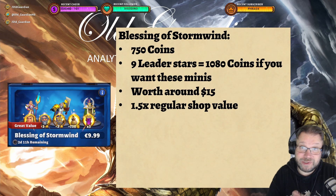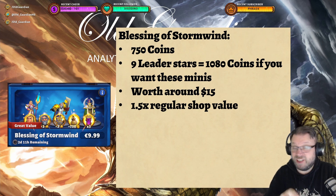A new dungeon week is also an excellent reason for Blizzard to give a bundle in the shop, like Blessing of Stormwind. It gives 750 coins, then 9 leader stars, that's 1,080 coins if you want those 3 leaders. So that's worth around $15, only around one and a half times the regular shop value. Not a great bundle at all.